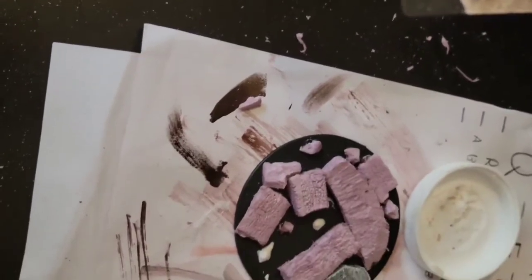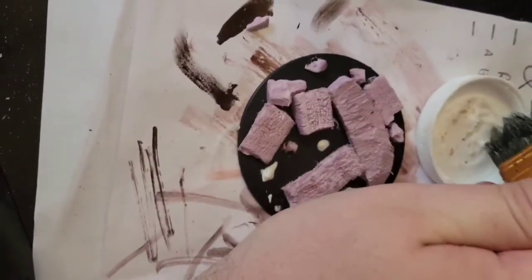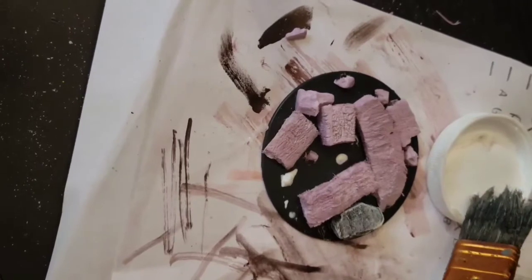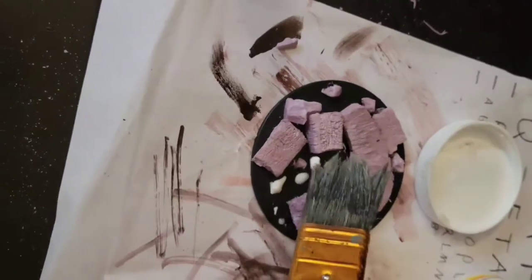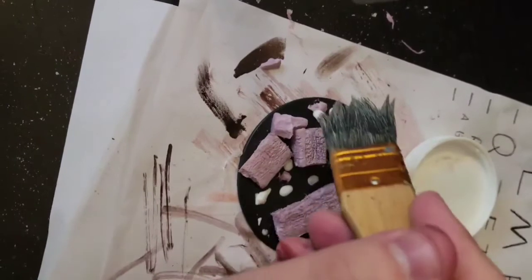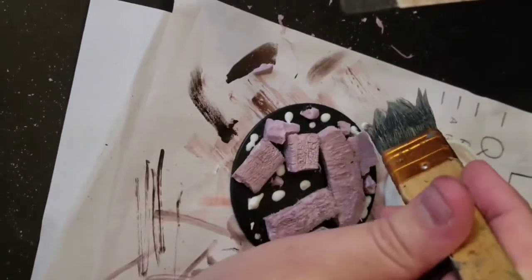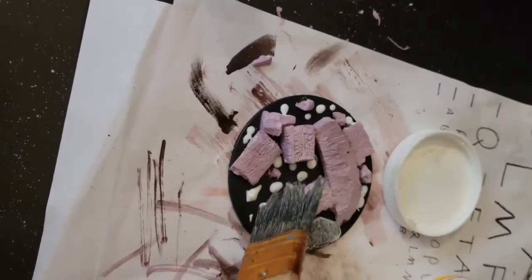Now I'm applying mod podge to a few select spots on the base and then dropping some gravel over it. I have two different kinds of gravel and I'm going to selectively hit it with one and then another in a few different patches. Then I'll fill it all in with a sand to fill in all the gaps that the other two patches of gravel did not cover.